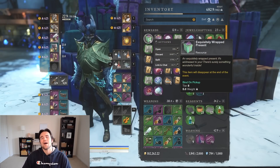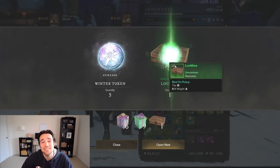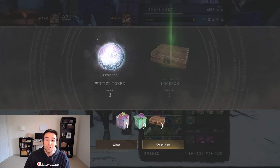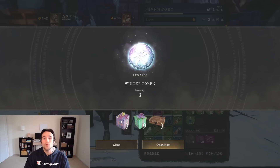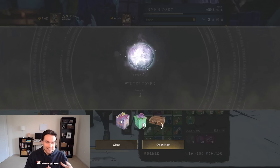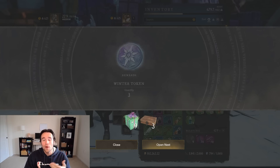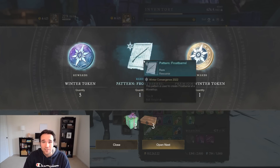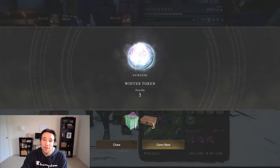Hello, people of New World. It's me, Lamani, and happy Friday. Welcome back to the channel. Today, I'm going to be giving you the updated checklist to coincide with the Winter Convergence Update so that all of you can go out and have a concise and chronological order for what you should be doing every day, to optimize your time, be efficient, make more gold, and ultimately progress your character.